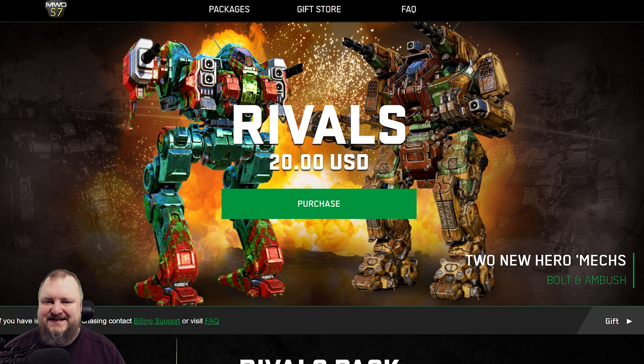PGI just released the Rivals Mech Pack. This is an old-school bundle of two hero mechs combined with some goodies together, and it is available for purchase right now. No pre-order, no nothing — you can buy this and you will have your mechs and your bonuses in-game. Let's talk about them so we can make a decision about whether to buy or not to buy this mech pack. The Rivals Mech Pack will have two new hero mechs: the Bolt and the Ambush.